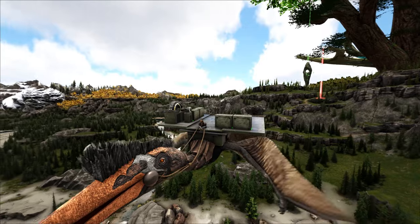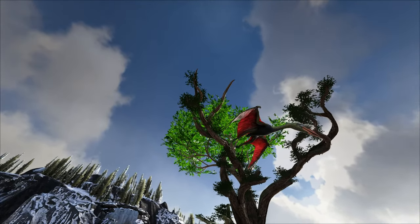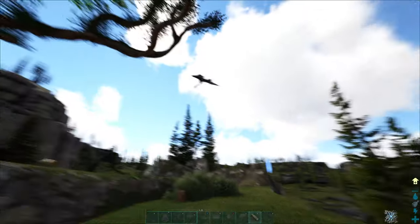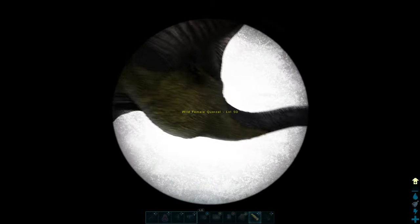So there are a few things you'll need. The first and hardest is to find a Quetzal. They usually fly pretty high, but you should be able to see them from pretty much anywhere in the air as long as you're not at the world's ceiling. After you've found the Quetzal, there are a few different routes you can take, but firstly make sure you check its level.